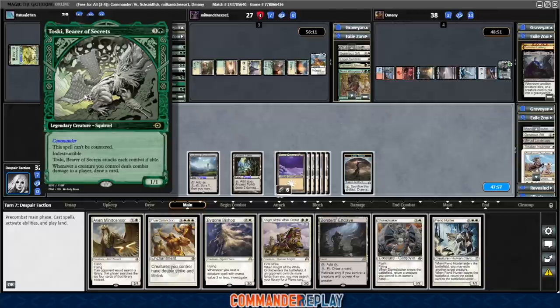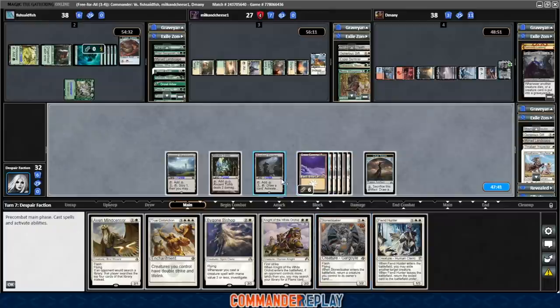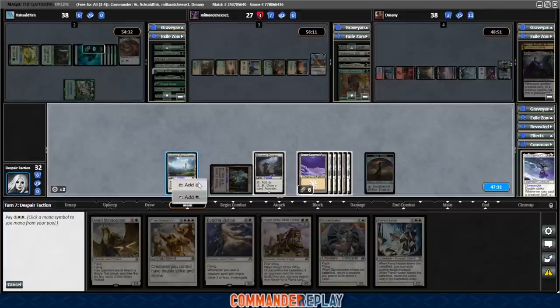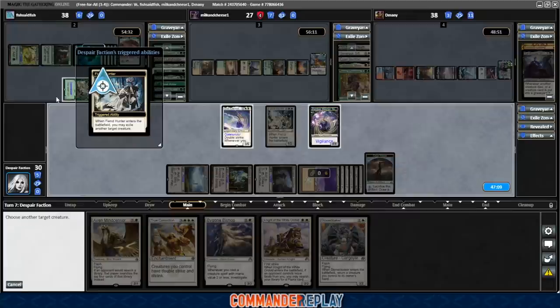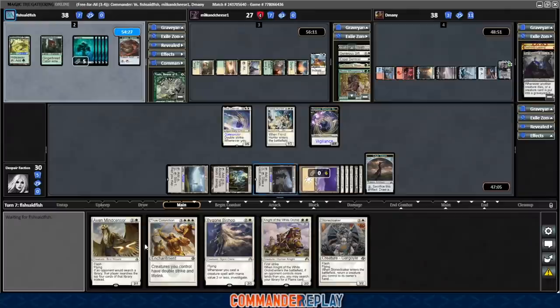That's a Fiend Hunter — good against this Toski, gonna make them have to recast it at the very least. Play the Bonder's Enclave. We have 10 mana. We could go God Eternal Oketra into a Fiend Hunter — it's a solid play. Let's do that. God Eternal Oketra triggers, we make a 4/4. Fiend Hunter exiles the Toski — use the ability, goes back to the command zone. That's what I thought they would do. At the very least it slows them down. That deck is so unbelievably fast.